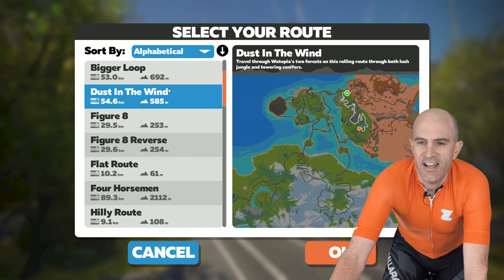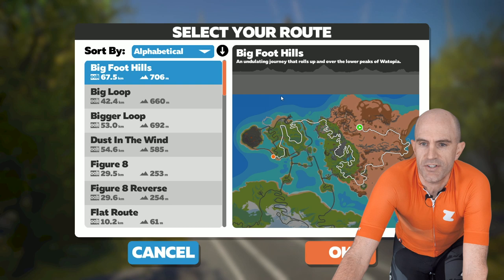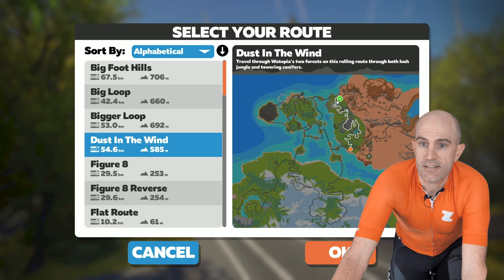The first route I can see added to the list - I may miss a few but I'll see what I can grab. So we have Big Foothills, which takes in the new course in reverse. You can see it through here. Big Loop, Dust in the Wind - okay, starts right at the beginning near the new course and takes in the route plus the rest.